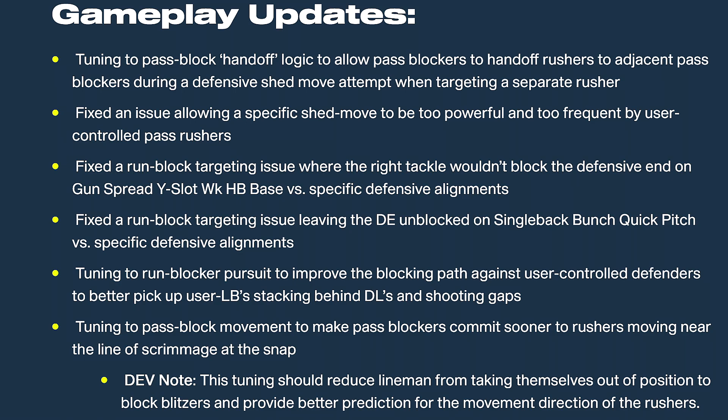Next: fixed an issue allowing a specific shed move to be too powerful and too frequent by user-controlled pass rushers. When you're at the d-line, there was a glitch where pressing A or X right at the snap would automatically get you a shed — then you could swat the ball, or if you had a defender with the 'under pressure' ability, it would force an incompletion or interception every time. That's probably why you were facing a lot more d-line users running the Rams. We had to move to run schemes to avoid it, but even then those people were still cooking — so they fixed that.